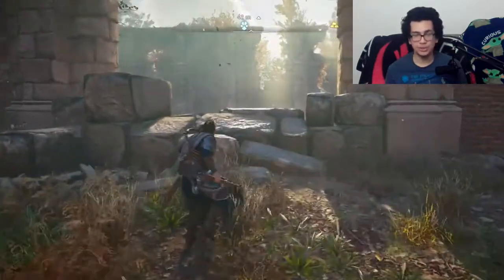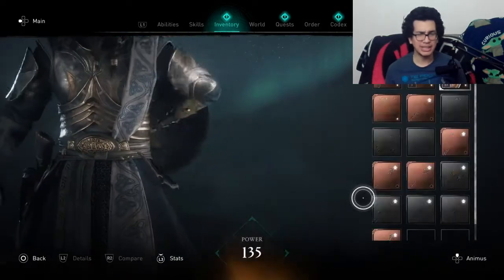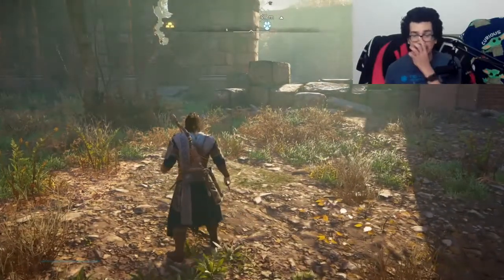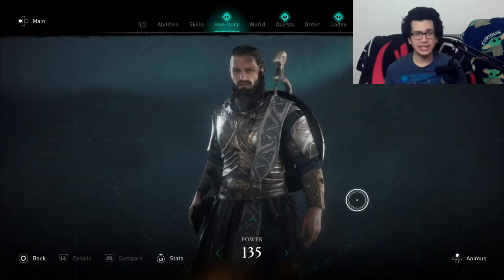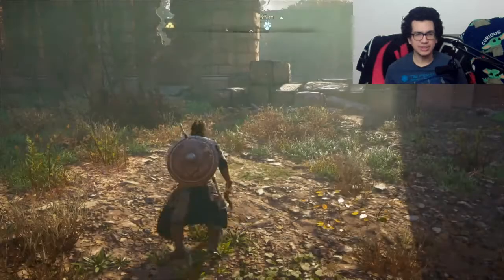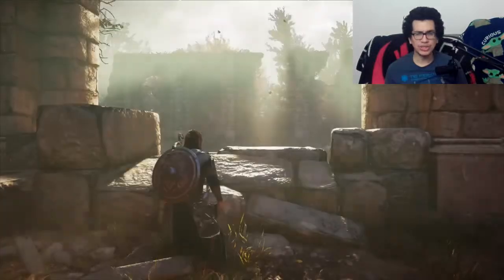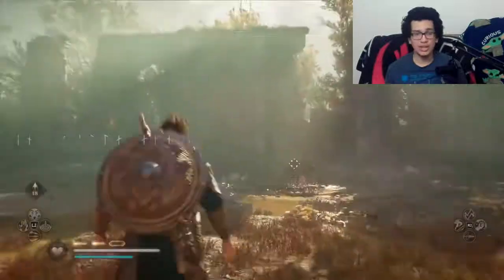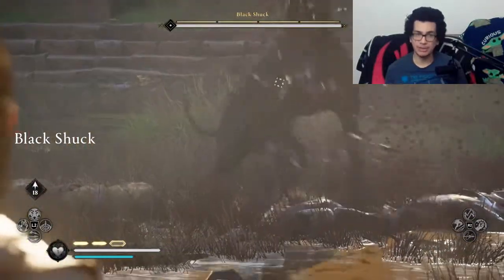I actually did it with the full Raven gear, besides the helmet, hands, and chest piece, because I just wanted to show off the Thor set gear I got after defeating the three witches. But you can do this with the full Raven gear set — it doesn't really matter, it's just a little more extra armor. I am power level 137 in this fight. I'm using the starter axe, which is still bronze, and the blood wolf shield.